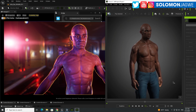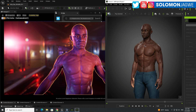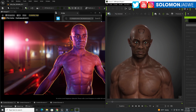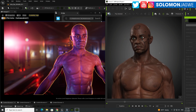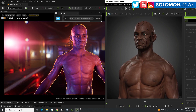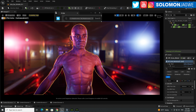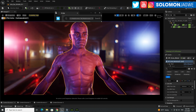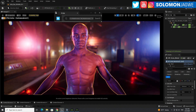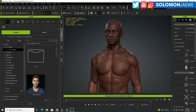This is a game changer — absolutely game changing. I'm excited. What you see on the right-hand side is a character creator model — a Genesis 8.1 model. His name is Caller, available on the Daz3D marketplace. I imported him into Character Creator 4, exported him, and brought him into Unreal Engine as this model right here. And this, my friends, is a MetaHuman — with custom textures from this character.